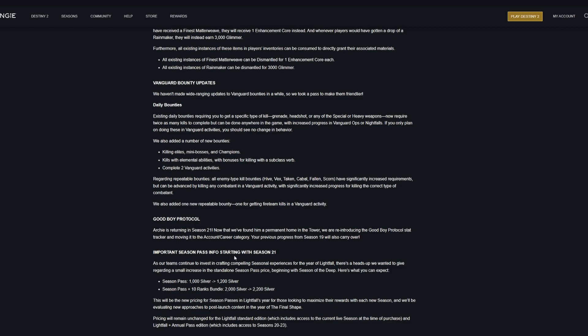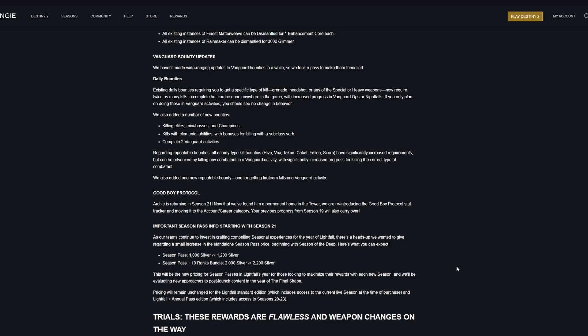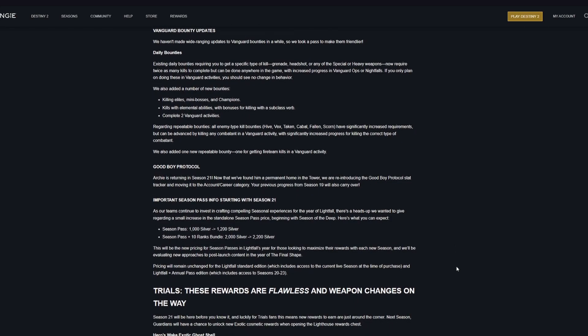Important season pass info starting with Season 21: if you buy the season passes separately, the cost will be increasing. Season passes now cost 1,000 silver and will be going up to 1,200 silver. The Season Pass plus ten rank bundle will go up another 200 silver — was 2,000 and is now 2,200. Prices for seasons included with the Lightfall Annual Pass Edition and Lightfall Standard Edition will stay the same. This change only applies if you buy seasons separately.